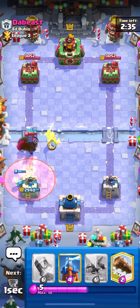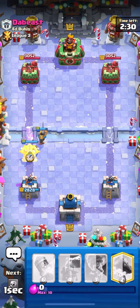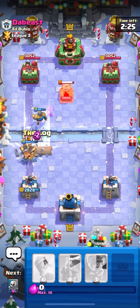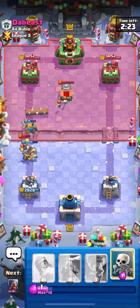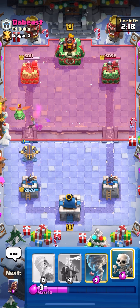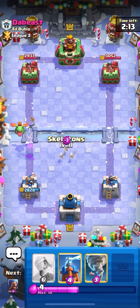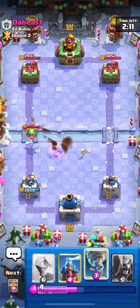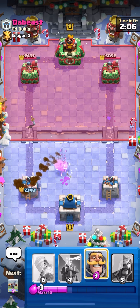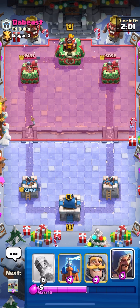Gonna give him the good luck and then just cycle. Not sure if Wizard in the back is necessarily a great play to start the game, but we're gonna do it anyway. Looks like he's playing Graveyard — he has Skeleton King and Poison. Unfortunately I'm gonna have to go with the Knight up high and just try to X-Bow. Log off for the Bar Barrel. Yeah, he's going to get a decent bit of damage.